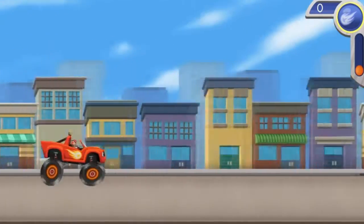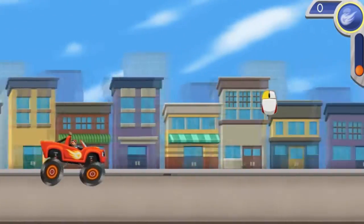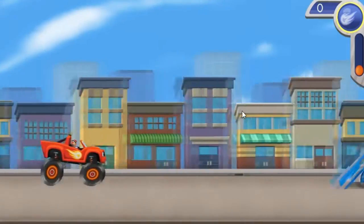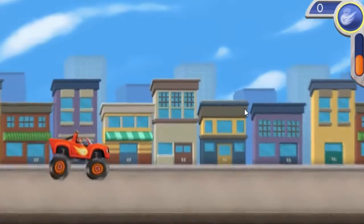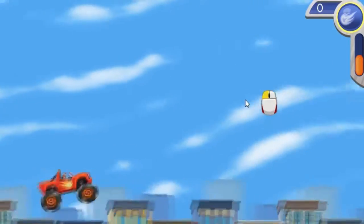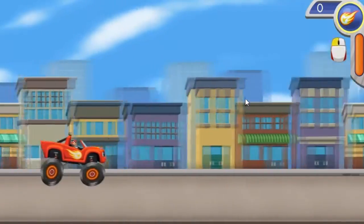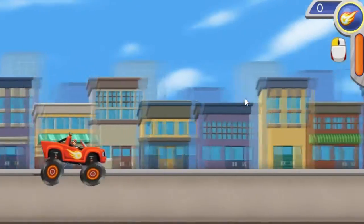All right, let's get ready to go. Click the mouse button to make me jump. When I launch off a ramp, click the mouse button for a trick. Keep clicking fast for more tricks. Try it! The more tricks we do, the more my Blaze Meter fills up. Once it's full, click the button to use Blazing Speed.